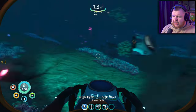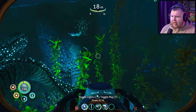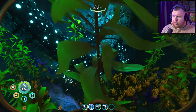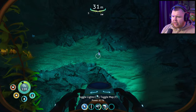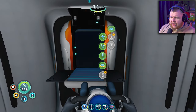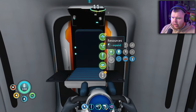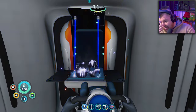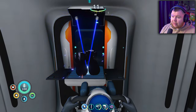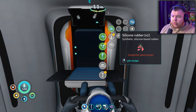I need to remember to turn off my lights during the day. We'll make it from this - I need a bladder fish as well. Now we've got that, let's go into here - bada bing bada bosh. I need silicone rubber, which needs titanium ingots. I need the creepvine seed cluster.